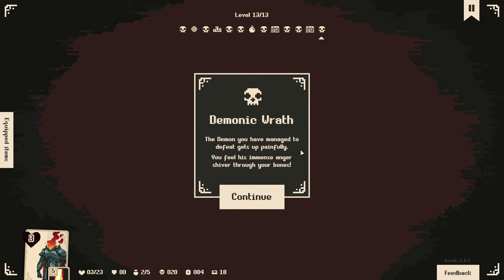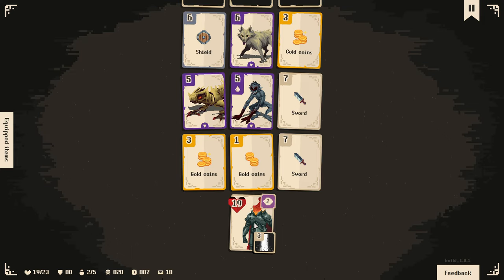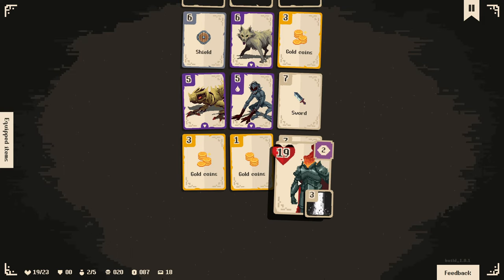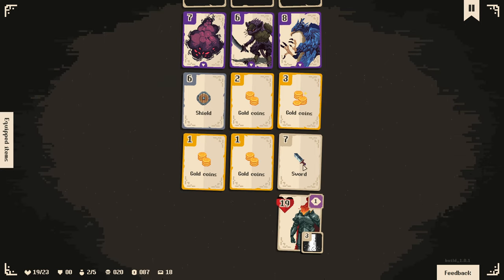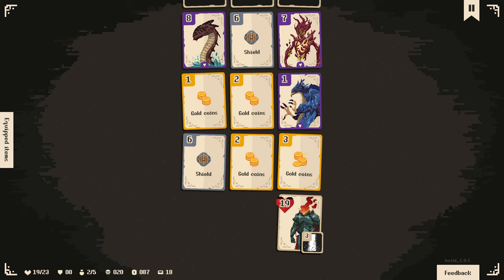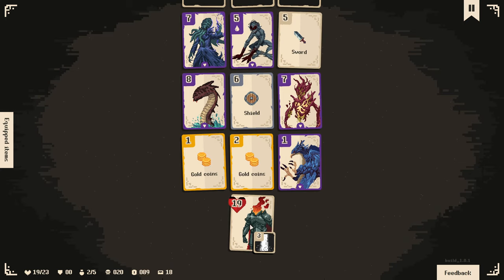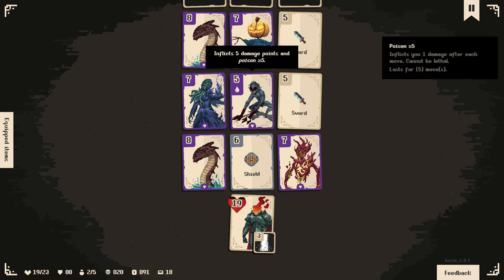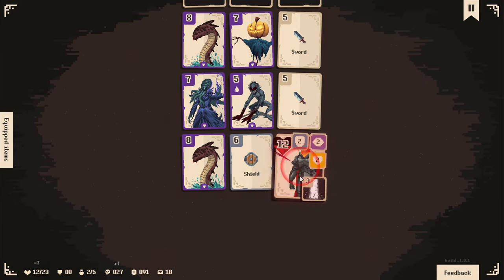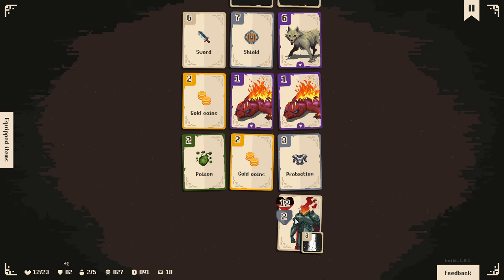Demonic wrath - the demon you have managed to defeat gets up painfully. You feel immense anger shiver through your bones. I really want to go here so I can get up the shield, but then I just take damage - I may as well kill her and hope for better shields. I don't care enough about that one. See here again I get to pick up so many enemies. This guy's going to do poison as well - this is 10 damage, that's not worth it. I'll take this instead. Thank goodness for all that.